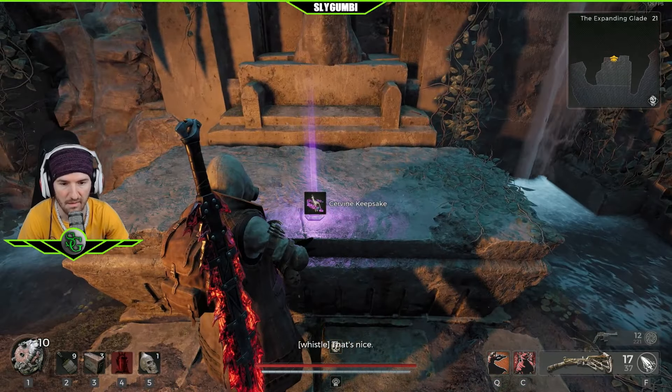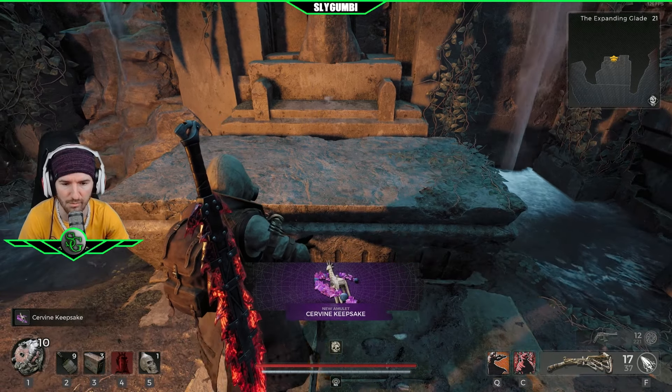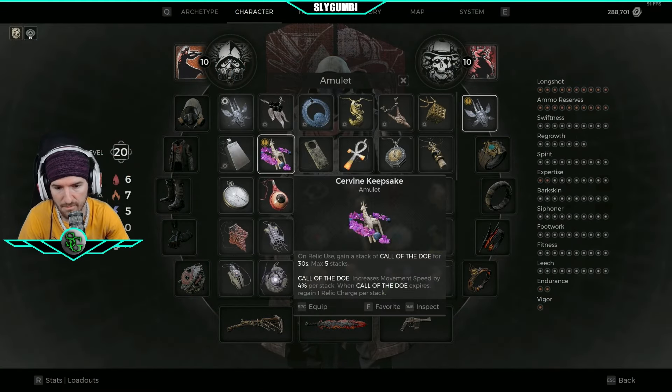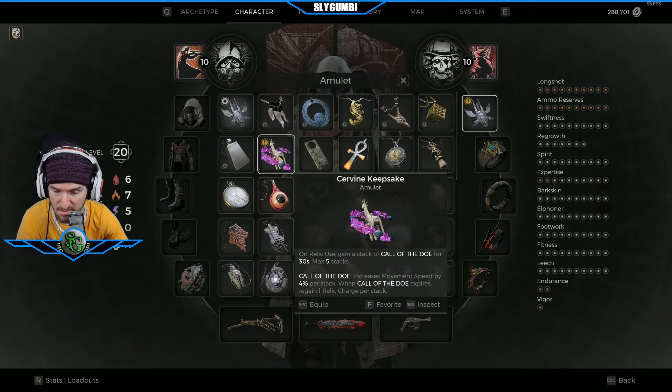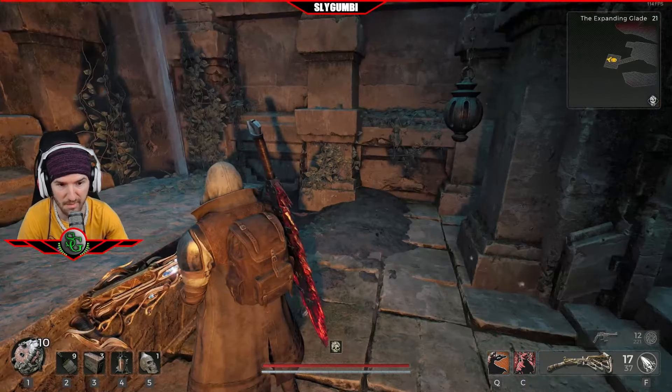That is nice — the Cervine Keepsake Amulet. On relic use, you gain a stack of Call of the Doe for 30 seconds, maximum five stacks. Call of the Doe increases movement speed by 4% per stack. When Call of the Doe expires, you gain one relic charge per stack. I've got to figure out how to work that into my sprint build.